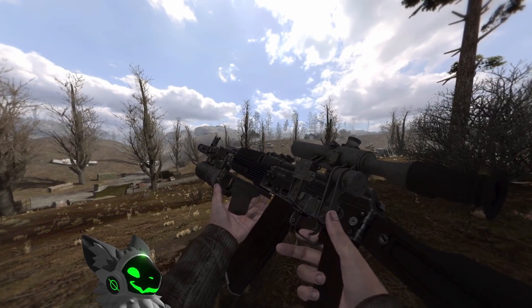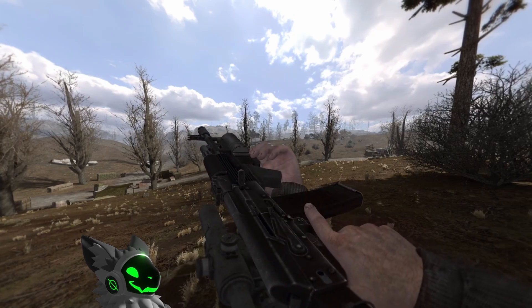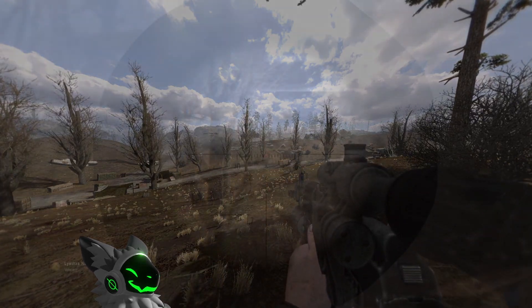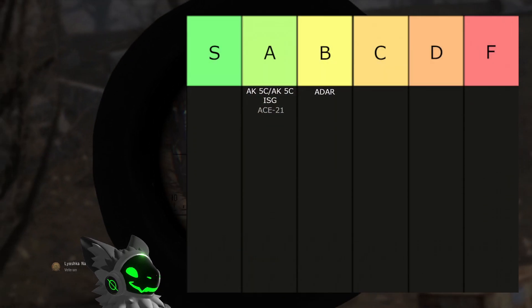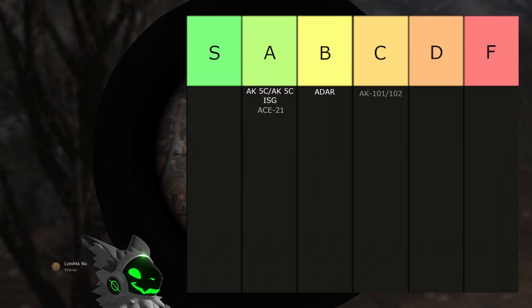Practically identical are the AK-101 and AK-102. These guns don't have that good sight options and have quite high recoil. The magazine capacity is okay at 30, but that's the only real thing going for them, so these guns will go into C tier.